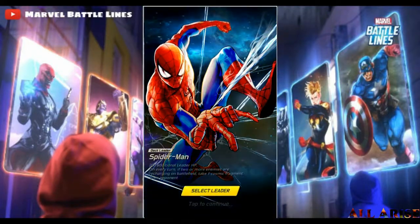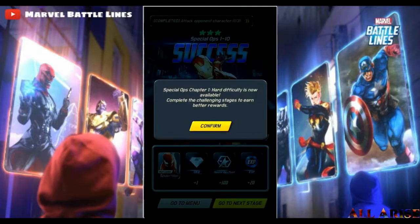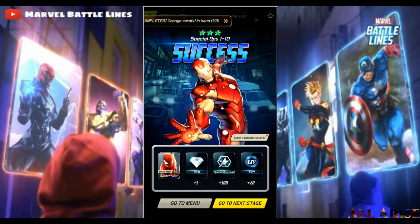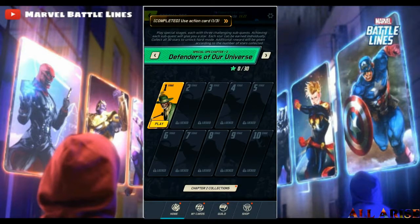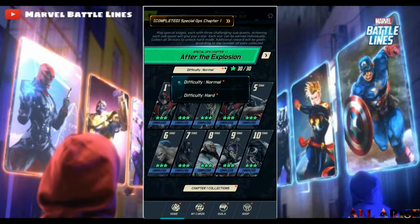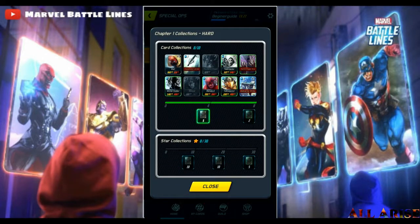There he is — Spider-Man: 200 additional hit points on every turn, and if two or more enemies are recharging on the battlefield, take one cosmic fragment from the opponent. Hard mode is now available. Spider-Man is good for a couple of things: if they attack you, three recharging guys go on the board and you steal a fragment. You can also pair him with Lady Death — she recharges two opponents so you gain a fragment that way.